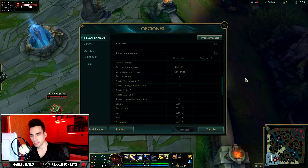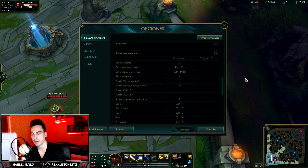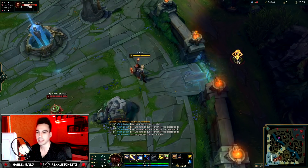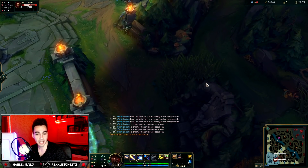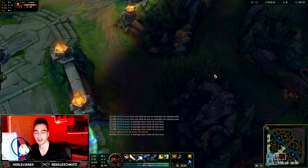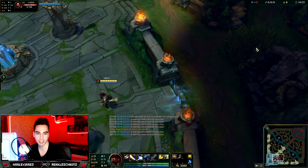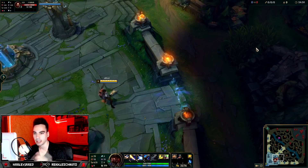For alerts, I have two marked that are super important — the rest you don't need. Only use 'enemy missing' and 'wards in area'. I have enemy missing on N — press N and it shows the missing enemy symbol. Press T and it shows a 'this zone is guarded' symbol. I used to think T was to tell your support where to ward, but it actually means the enemy has vision of this zone. This is super useful: you tell your jungler there's a ward here, they can break it for 30 free gold. The ping stays on the map for 10 seconds.